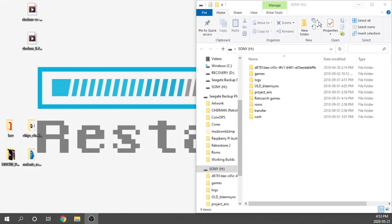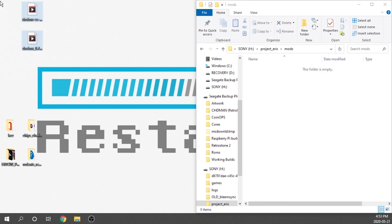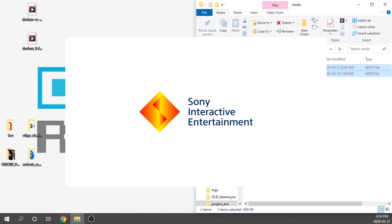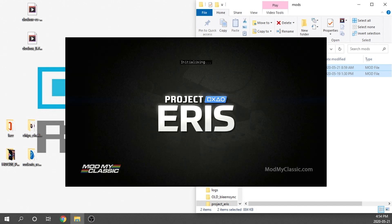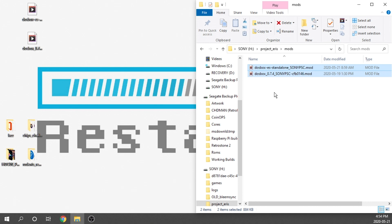We can close the web browser. I've got my two files on the desktop. We need our USB drive plugged into our computer, then we go into the Project Eris folder, then the Mods folder, and drag and drop the mods in. These are very small mods and don't take long to install. Grab the USB drive, pop it into the PlayStation Classic, and it's going to install and run them pretty quickly. Once done, take the USB drive back out and plug it into your computer.